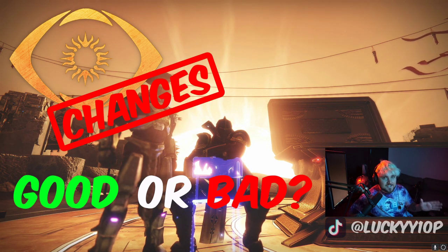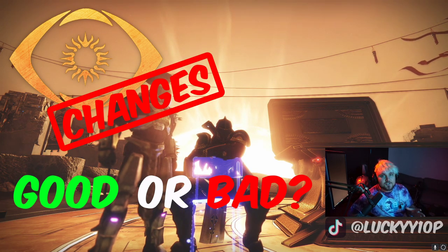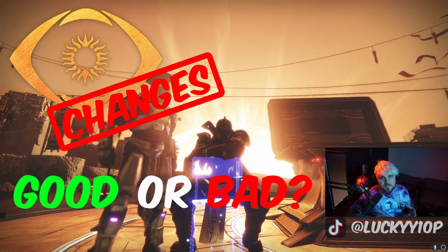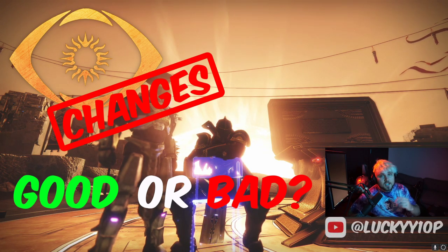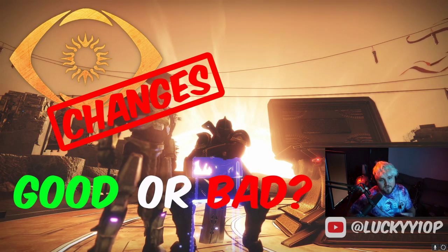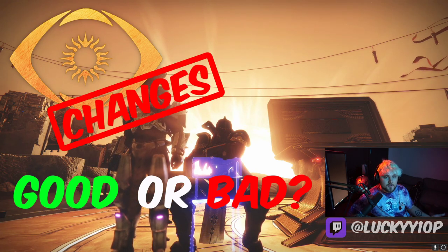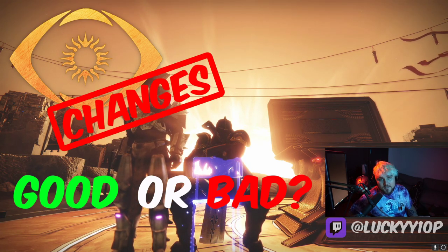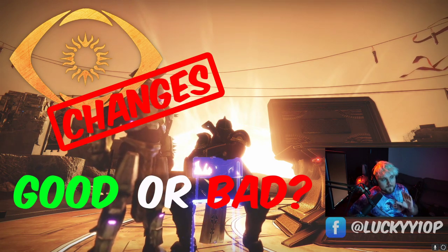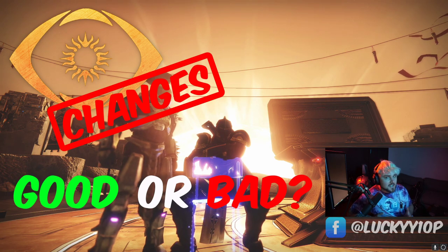It was around that point in time, in Destiny 1 Year 3, that I was like, Trials needs an objective. You can't just sit in the back of the map. This isn't fun. This kind of ruins the experience. Especially if you remember Scoris' artifact back in the day — what people would do is get their super really fast, and if you stood next to your teammates you could feed them super. So if Scoris' artifact were in the game right now with this new version of Trials, it probably wouldn't be nearly as OP. But obviously, don't bring back Scoris'.